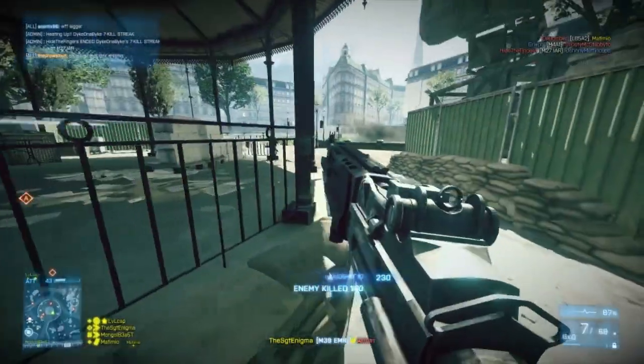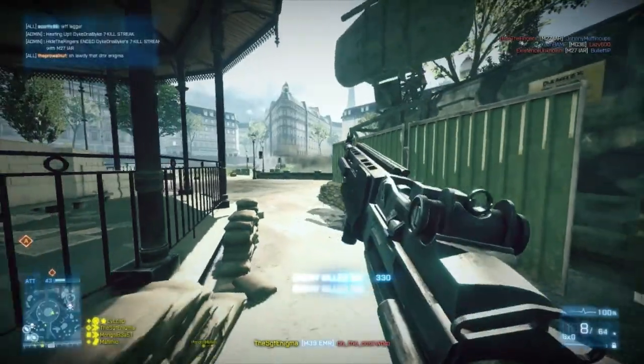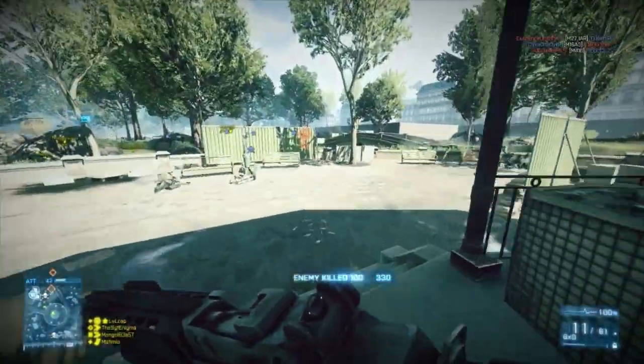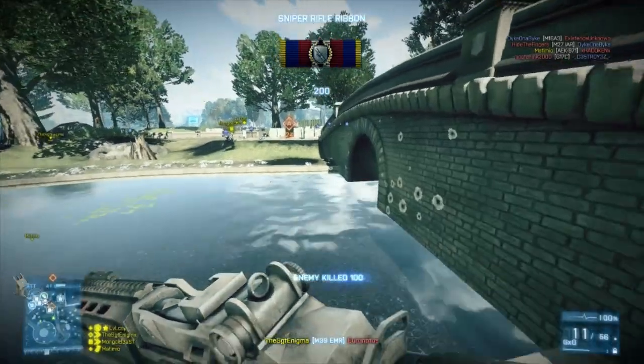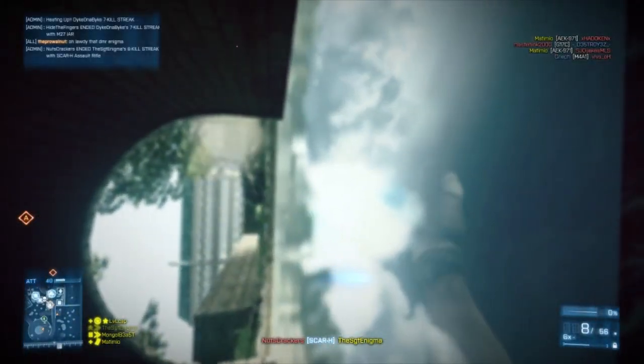Alright, how do we want to do this, guys? Just gonna go straight for it. I'm flanking from behind. Me too, nice. Three down. We're looking pretty good right here. Take it, take it. The guy got me under the bridge.